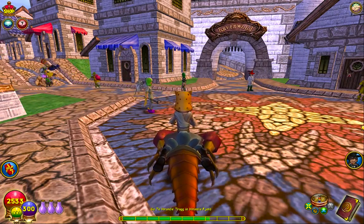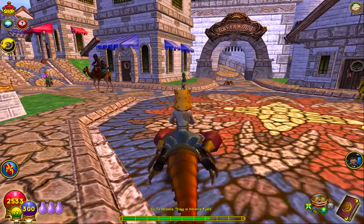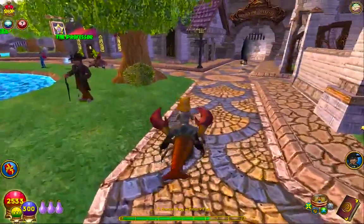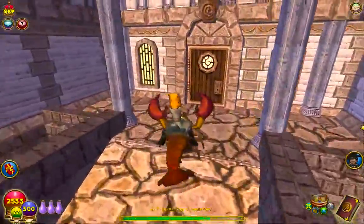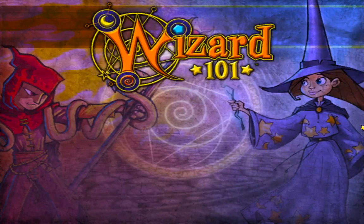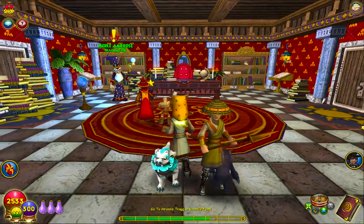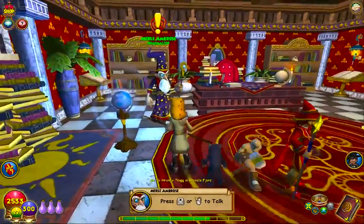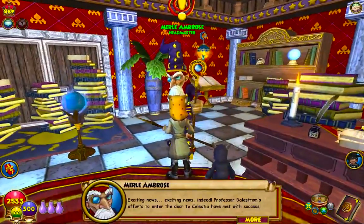Hey guys, and welcome back to the Wizard101 walkthrough series. This time around, we are finally going to be starting up in Celestia. As you guys remember, last time we finished Winterthus with that epic fight against Ostry, Vestry, Sudry, and Nordry. The Coven controlled them, and the Coven got away once again — maybe we'll see him again in the future. For now, we have to talk to Ambrose. Exciting news.